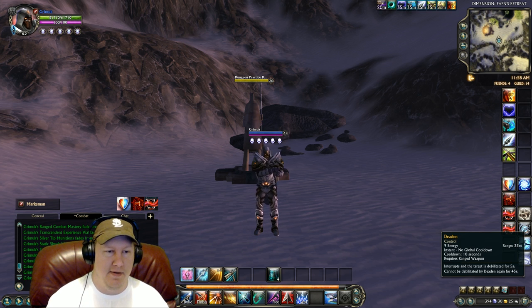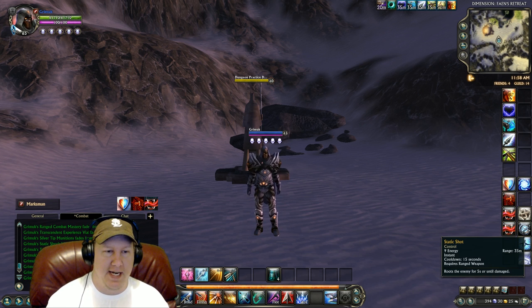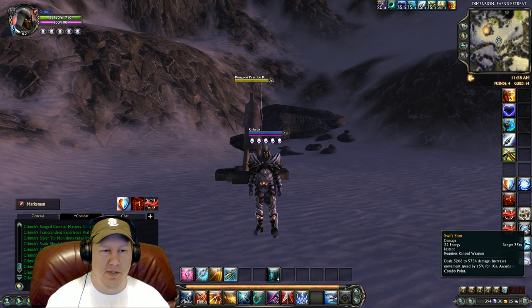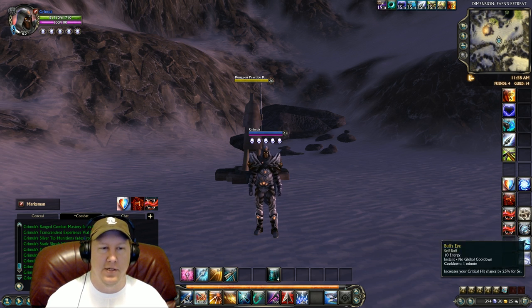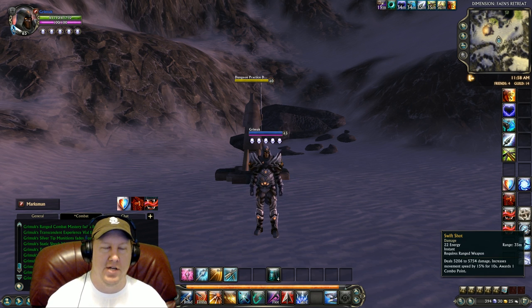Then we have Deaden, which is our interrupt and also debilitates our target. We have Static Shock, which roots our target. We have Repelling Shot, which knocks them back. And I put Swift Shot on another button, just in case you get rooted and you don't want to do any kind of channeled abilities. For instance, if you get rooted and you're hitting your builder or any of your macros that have Empowered Shot in it, you don't want to hard cast Empowered Shot. So if you do get rooted, go ahead and start hitting your Swift Shot as your combo builder, and then you can hit your finishers after that.